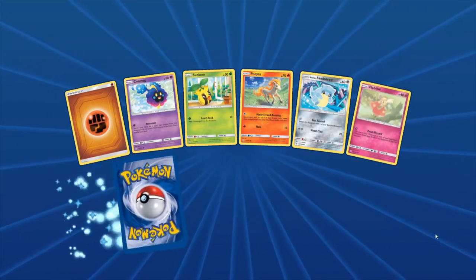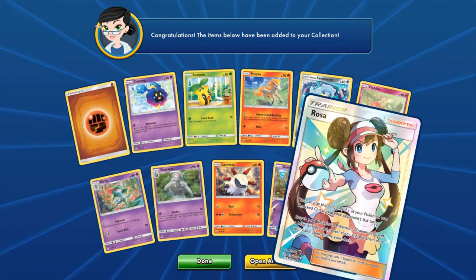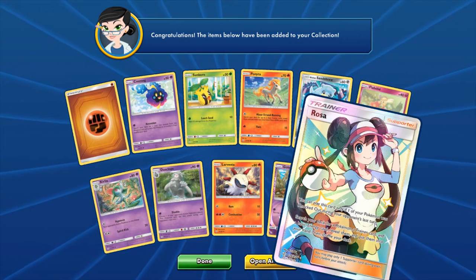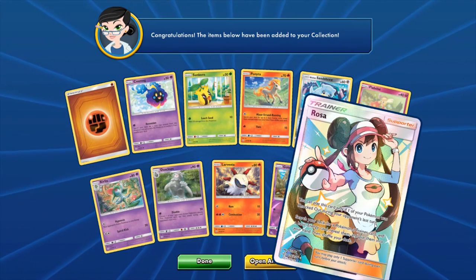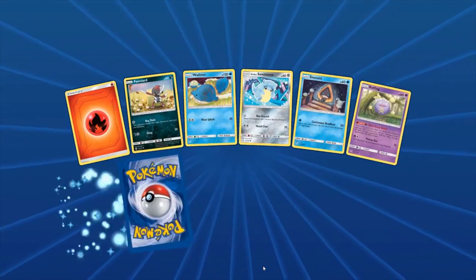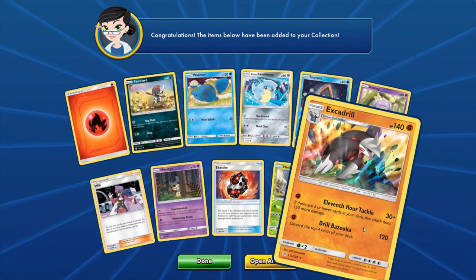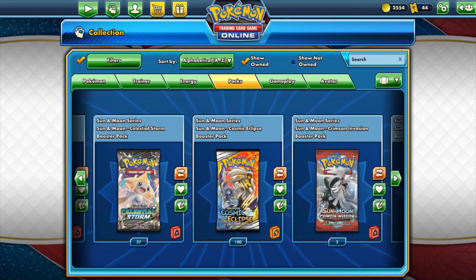Two more — can we get an ADP on these last two? We got a Full Art Rosa though — I might actually start using Rosa. Apparently Rosa is really good, it's just a Pokemon has to get knocked out to use it, but it is a very good card if you're planning to throw away your cards. Full Art Rosa — I can probably get people to want to trade for that. Last pack — we got the Excadrill, so no ADP, but we got the Excadrill holo. That's all good.